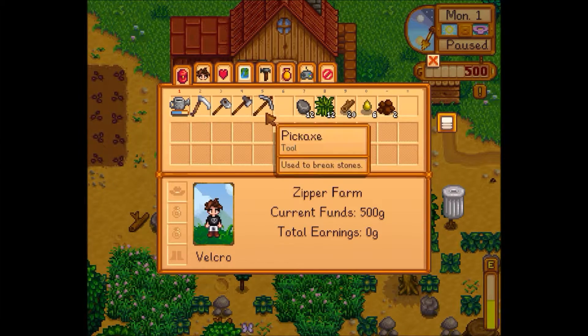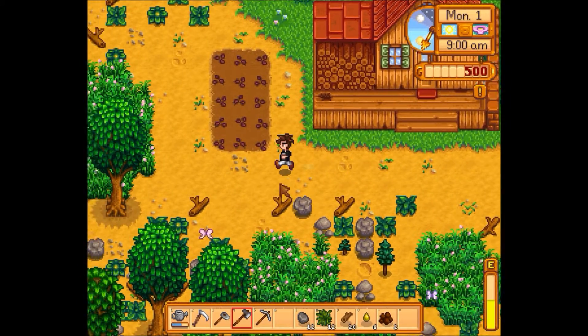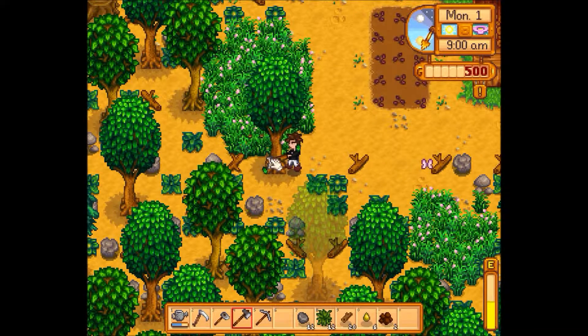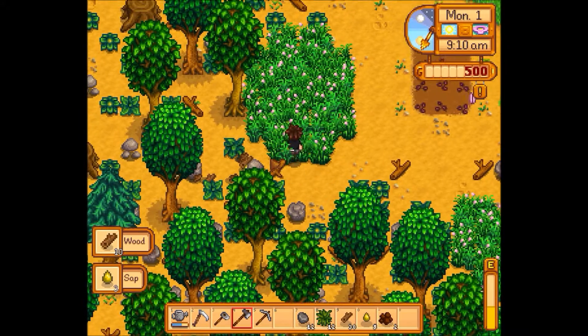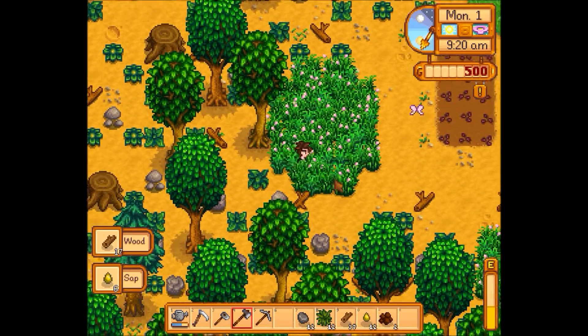We don't have a chest yet — we'll need to build one. That's 50 wood. This first day it's mainly about getting the area cleaned up a little bit, get some room to work with. We can always come back at night when we have some excess energy and take out the rest of this tree mess. We just need enough wood to get started.